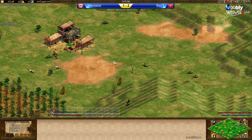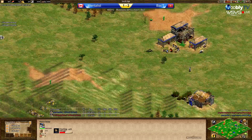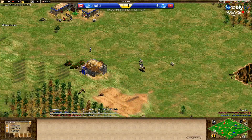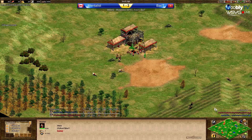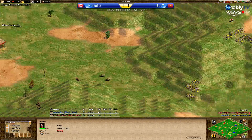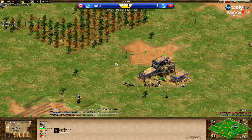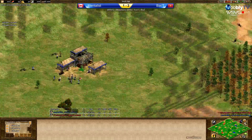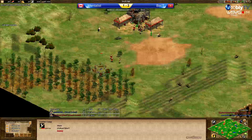Same number of vills. Baptiste must be scouting more of the map. Mentalist has just lured two boars. Baptiste is going for the second boar now — one boar under each TC for both. Mentalist is going for the second boar under the bottom TC. They will start adding a lumber camp soon. Mentalist has just added his with 100 wood, going to send the vills over. Baptiste doing the same.